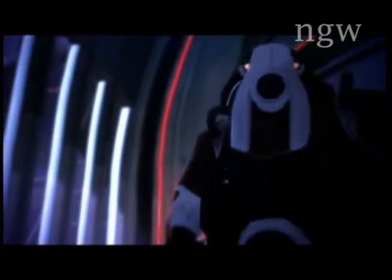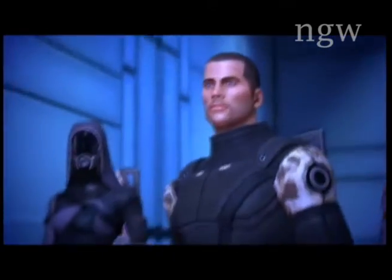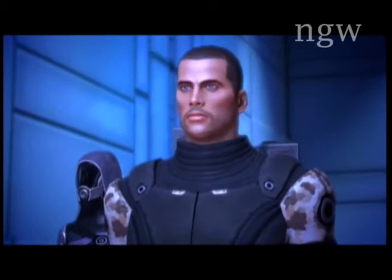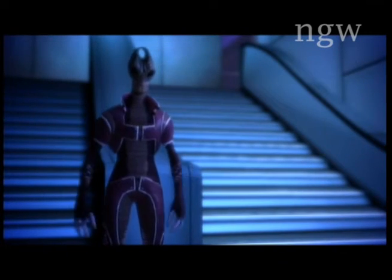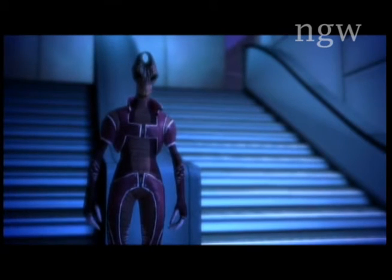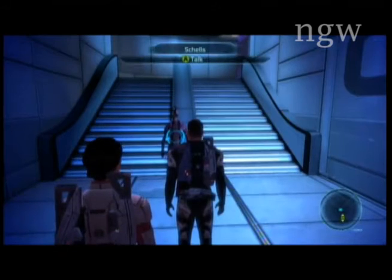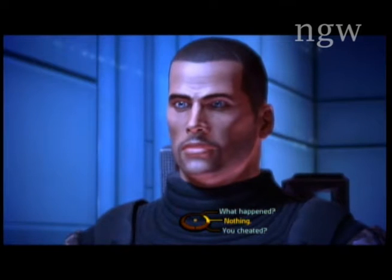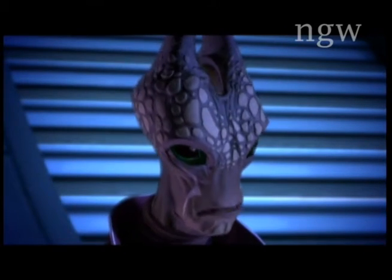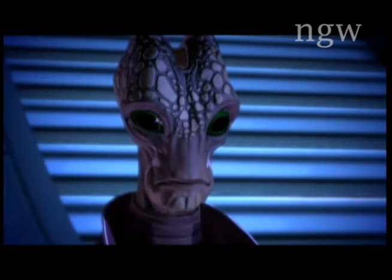"Citadel Shells the Gambler" is the name of this side quest. To activate it, you first have to complete the Rita's sister side quest. After completing that, the next time you come back to the Flux Casino, you will see this alien getting kicked out of the casino.